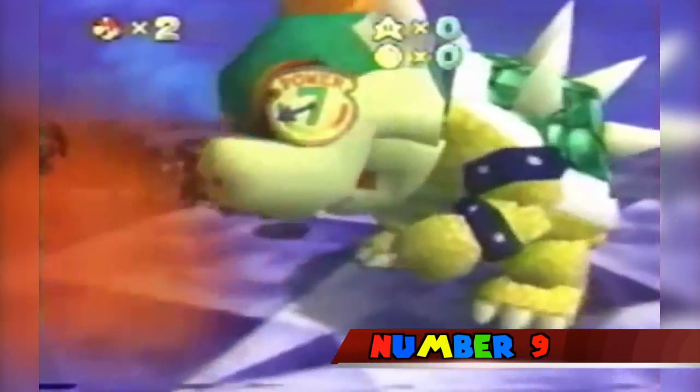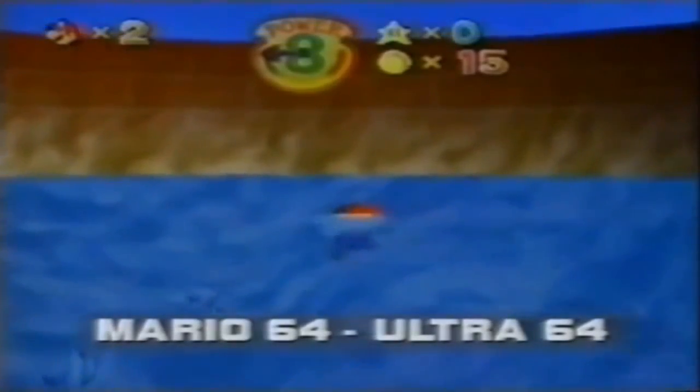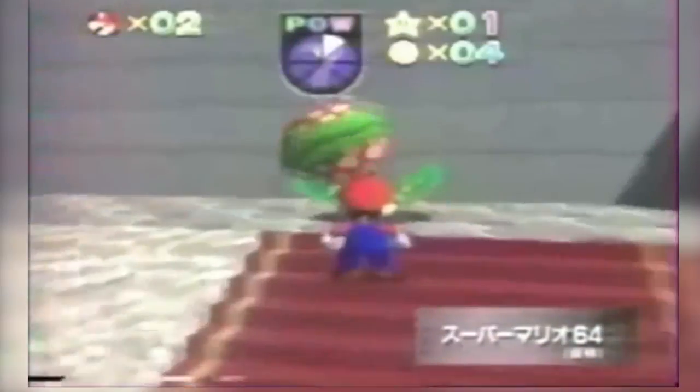Number 9. In early versions of the game, Mario's health bar was a bit different. It featured numbers as well as 3 colors: green, yellow, and red. This was later changed in the finished product, where Mario's health is a full pie graph, and the colors in the final version of the health bar are blue, green, yellow, and red.